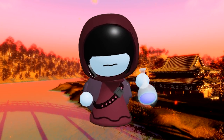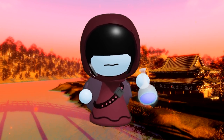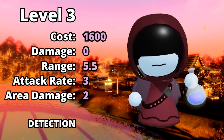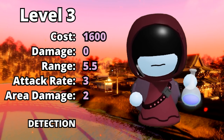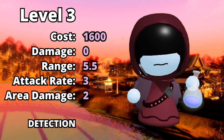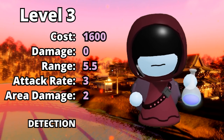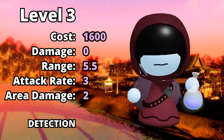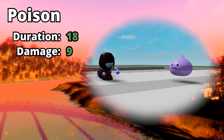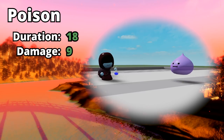On level 3, she started to become a lot more professional, getting all her vials in a backpack and bringing around a much bigger potion. You can get this level by upgrading her for 1600 mana. Her damage will still be 0, her range will be 5.5, her attack rate will be 3, and she gets area damage of 2. She still keeps detection. Her poison effect got upgraded to 18 seconds, dealing 9 damage per second.